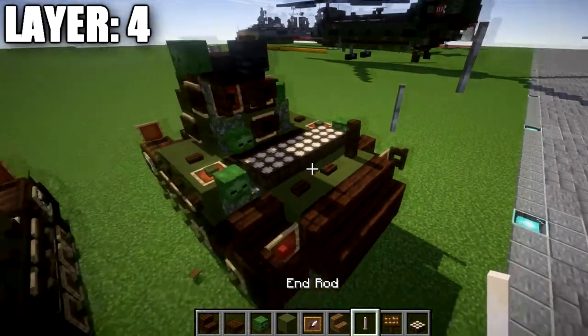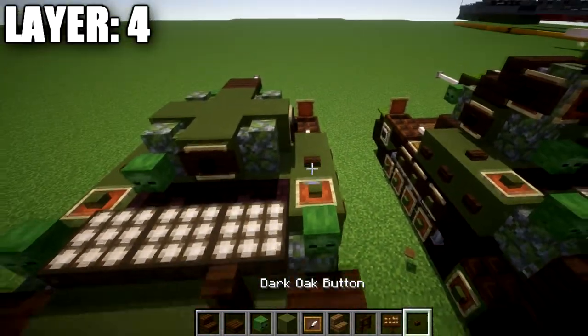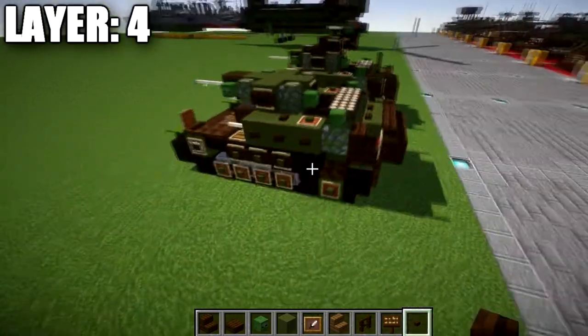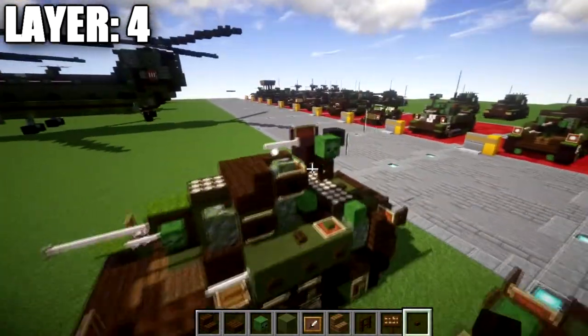On the very back, place a dark oak wood fence post on the right side, then two dark oak wood buttons to the left side. That wraps up layer 4 for the build.